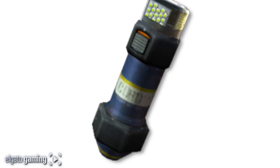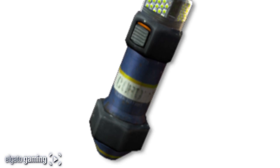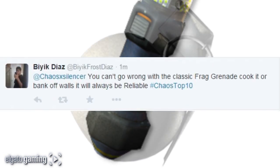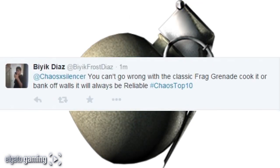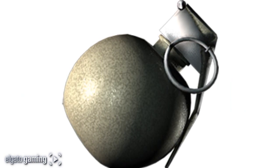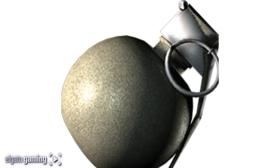Coming in at number 3, from Festive Ash 797 — the EMP grenade. That thing was great for taking out campers in Black Ops 2. This thing was almost overpowered, and a ton of you thought it was one of the best. Coming in at number 2, from Being Frost Diaz — the classic frag grenade. Cook it or bank it off walls, it was always reliable. From CoD 1 all the way to Advanced Warfare, the frag grenade was iconic. CoD 4's frag grenade especially — if you saw the proximity indicator, you were already dead.